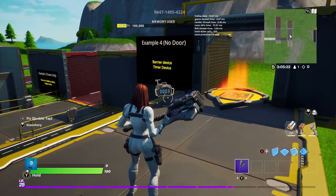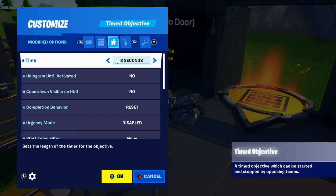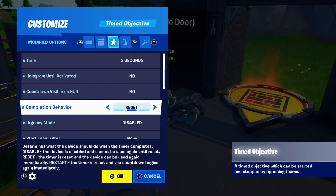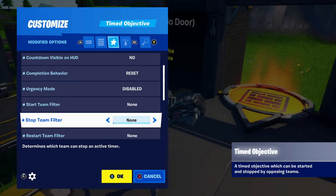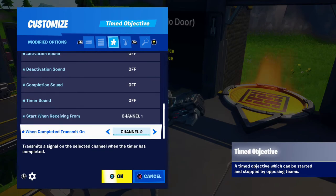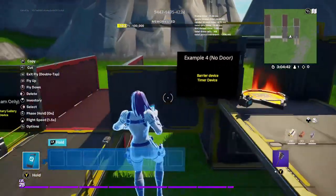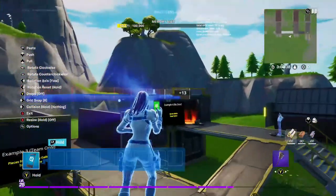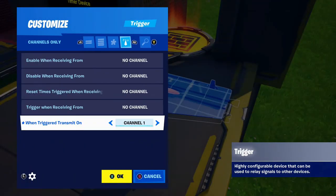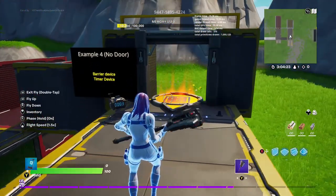Next we need a timer device from the devices gallery. Modified settings: time is 3 seconds, hologram until activated no, countdown visible no, completion behavior reset. All other settings and sounds can be disabled. Start when receiving from channel 1, and when completed transmit on channel 2. The last thing we need is a trigger — the exact same one from the original example. This trigger is only triggered by players and sends a signal on channel 1. When triggered transmit on channel 1, visible in game no, no sounds, triggered by players.